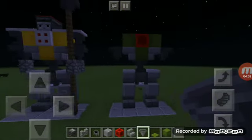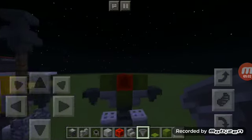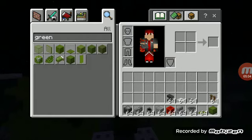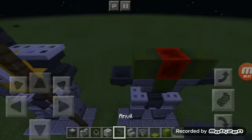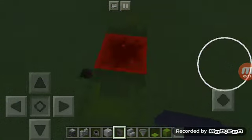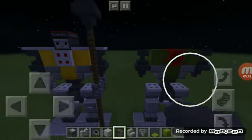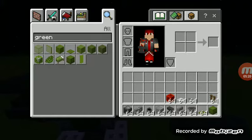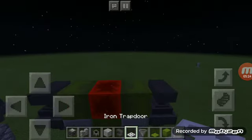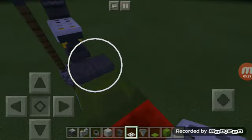Now once you have his shoulders, take your anvil and place them on your hopper like so. Once you have his shoulders ready, you can place your trap doors like this. One, two, three, four.